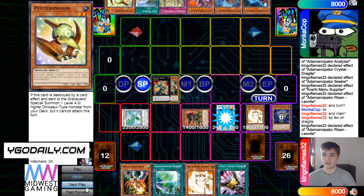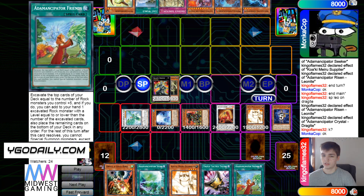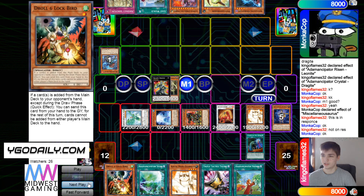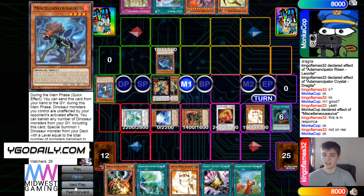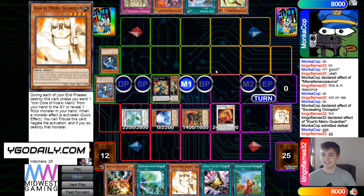Dino draws Pet. King activates Leo effect, brings out Dragite, Dragite effect draws — draws Friends. Main phase, Dino activates Misk effect, then chain Called By in response. Normal Summon OV, OV effect — King chains Guardian, negates that, and Dino submits defeat.